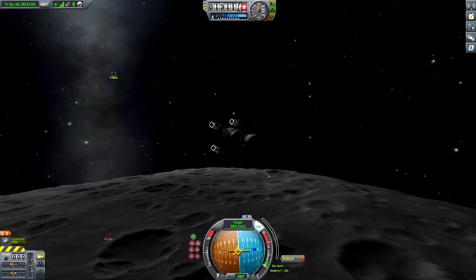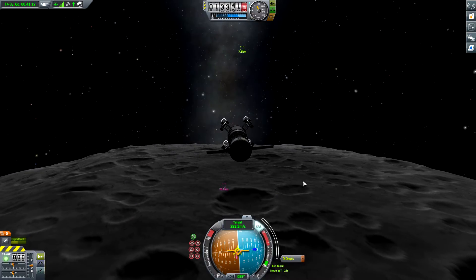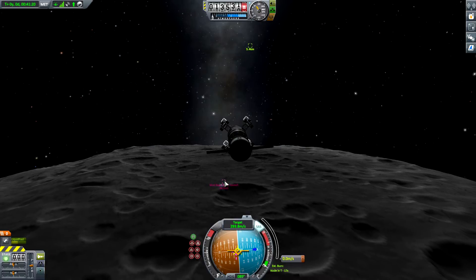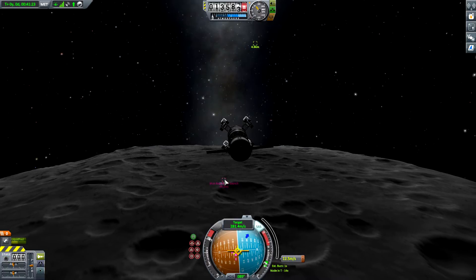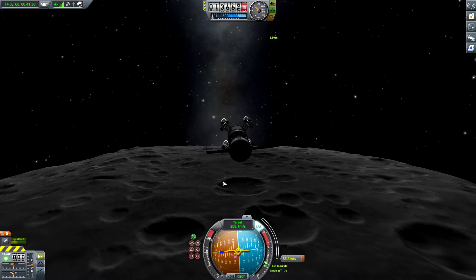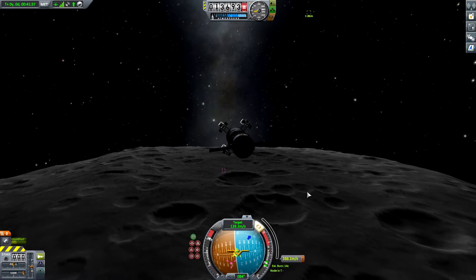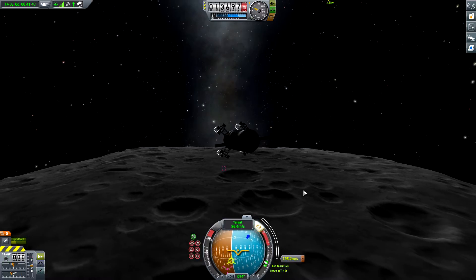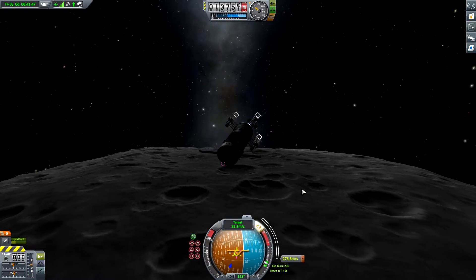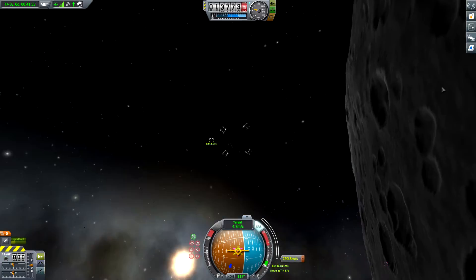I just need to build another space station in orbit around the Mewon, or I could also have a base. I could have several Mewon mining facilities on the surface and a base with an ISRU module that can turn the freshly mined ore into fuel right away on the surface of the Mewon. This would be an interesting idea to explore.